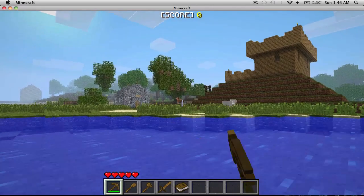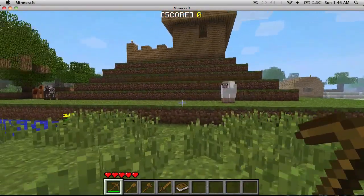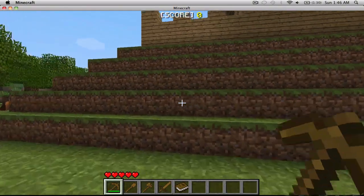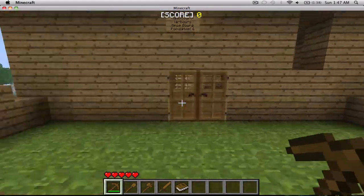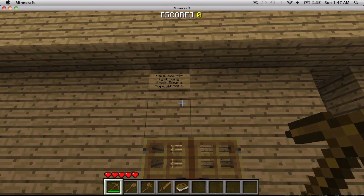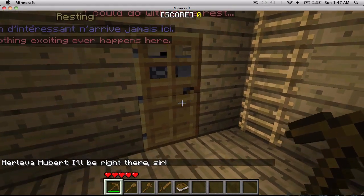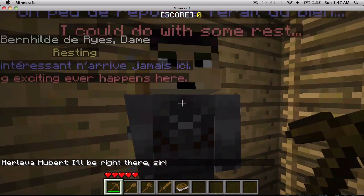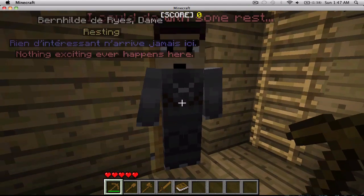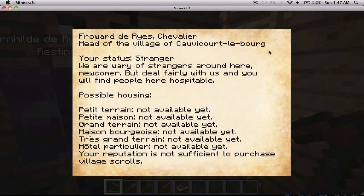Oh look, a horse! By the way, the cool thing about this is that there are NPCs, and they build their own towns. You can trade with them too. Like, the population here is 6.